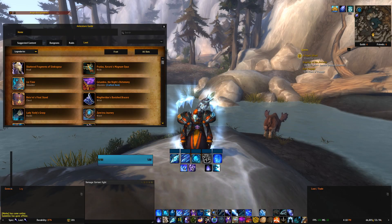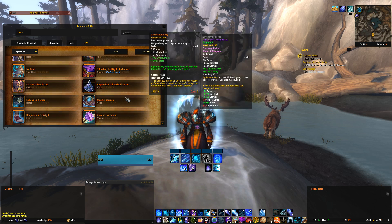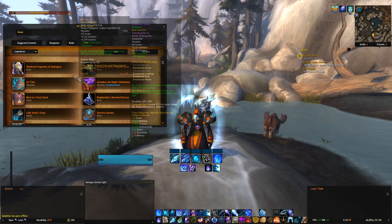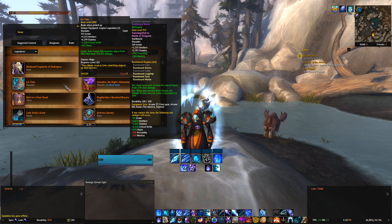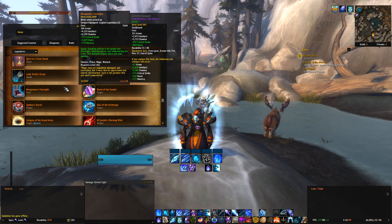Going over the legendaries — with the Glacial Spike build, the legendaries stay the same as with the Thermal Void one, except on some bosses the legendary head can be very useful. So you can pick and choose out of these three legendaries: Shard and the legendary bracers, or the legendary head. Of course, Sephuz can be good on bosses with an add phase and in Mythic+.